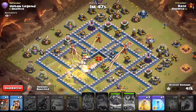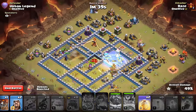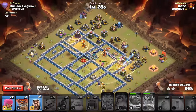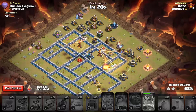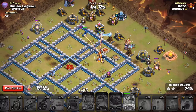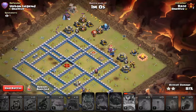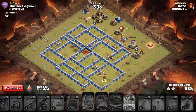I keep hitting the Royal Champion ability instead of the Warden ability — a little bit frustrating, but eventually we'll get used to that. It's not looking fantastic at the moment, but we do have a Hero taking out that side and a couple of Hogs left. This would definitely be a 3-star if we had the new Hero upgraded to level 20. But I think we're going to be fine — this was really close. It's all up to time at this moment, but I think we're going to get it.